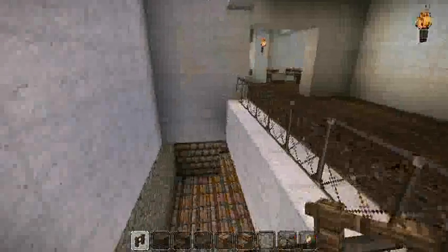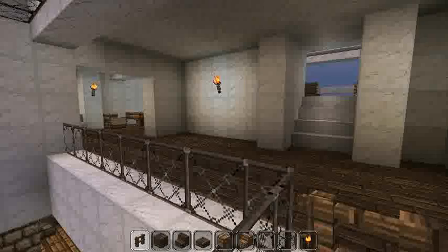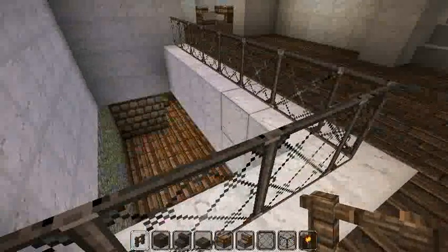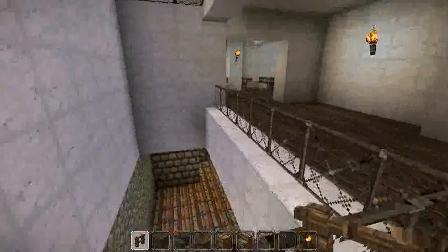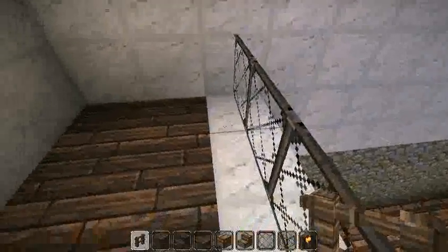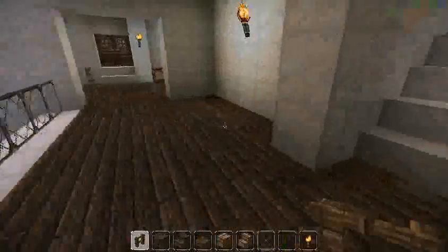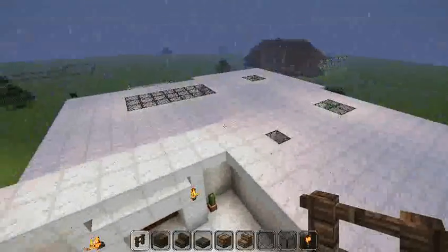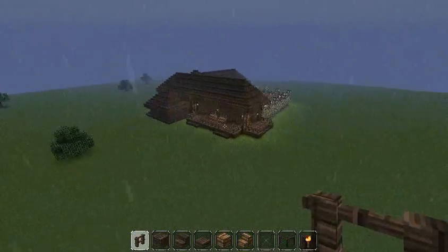Hey, what's up — this is Minecraft Simple Houses. Today's not really a house, more of a clubhouse type deal. We switched texture packs; this one's called John Smith Legacy. If you were in the last video, you can see how different everything looks compared to the previous texture pack, which was the default. Let's go over to what we made today.